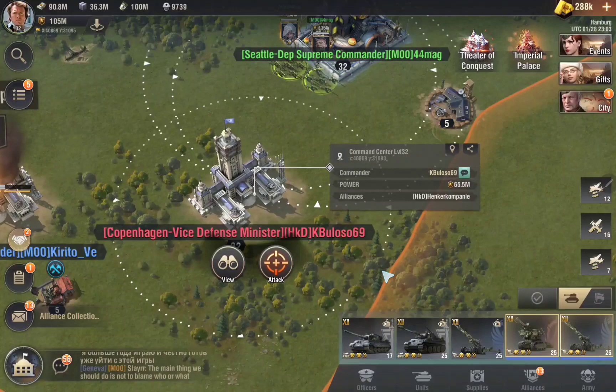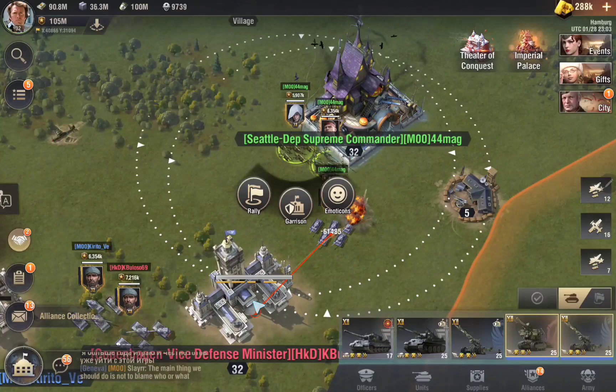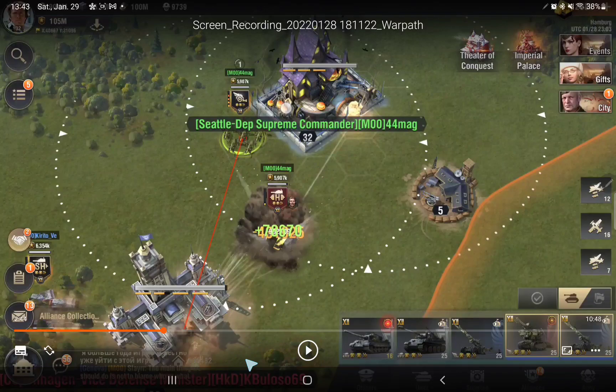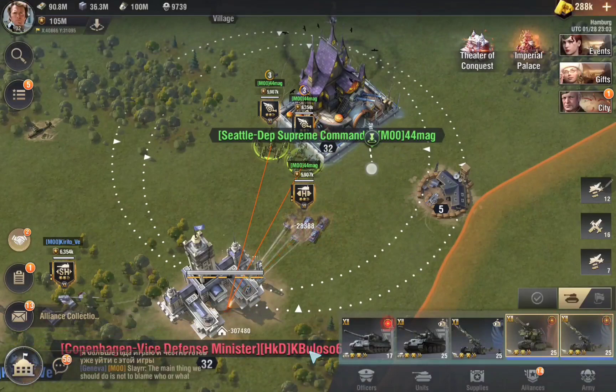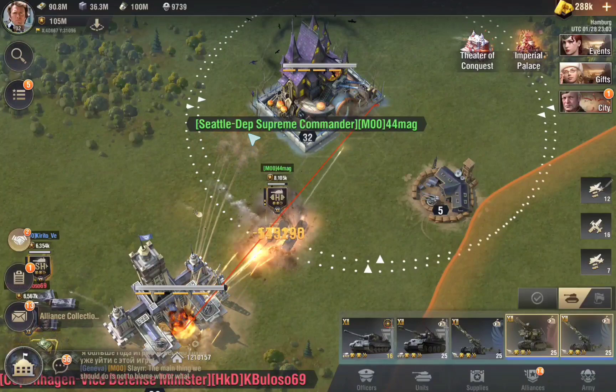He's 65 million power, I'm 105 — obviously I'm stronger, but still, let's not take any risk. I initiate the attack with my heavy; these artilleries are going to shoot. I pause — you see the red line, which means I'm being engaged. I don't leave those there — I garrison them. The base by default engages, I garrison, and I garrison these as well. The attack is a failure — I garrison everything and go back.